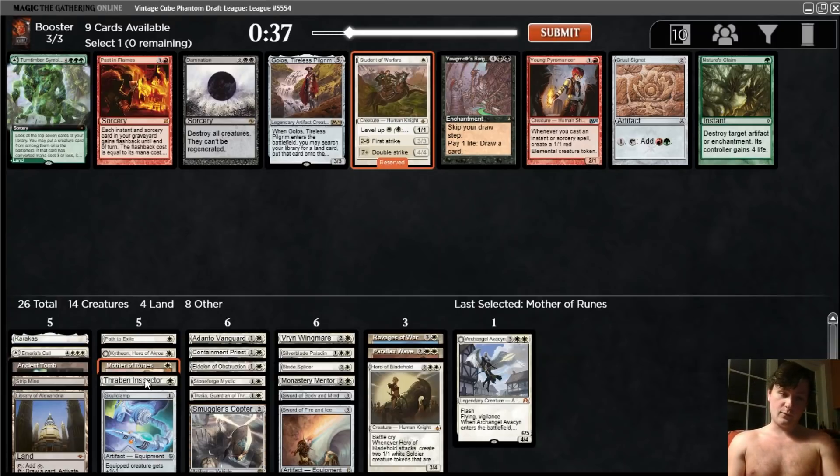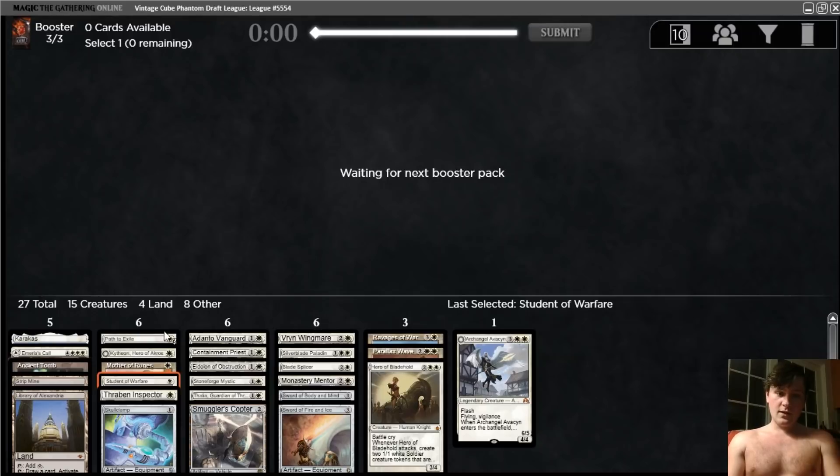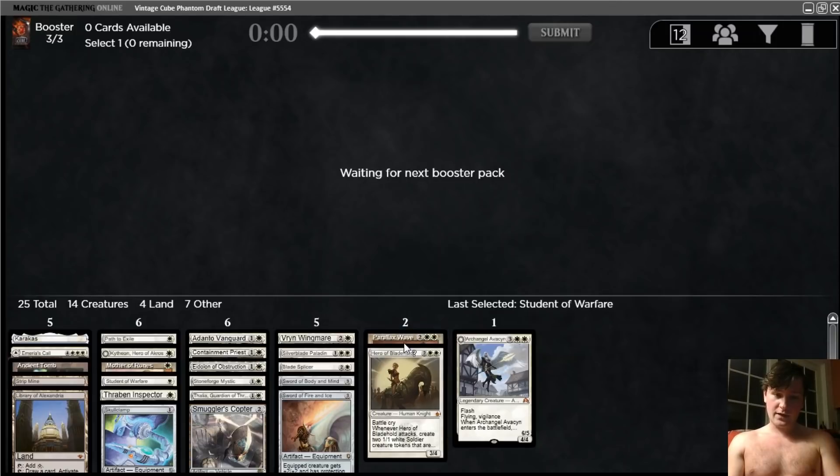Skullclamp is an okay play on turn one. And then we have four good creatures, and we could maybe even wheel the Bodyguard. I'll take the Student. Four-color deck with no power and no acceleration including Chrome Mox or Mox Diamond — this deck looks really strong to me. We'll be making some cuts. In the ideal deck, we wouldn't be playing either of those two. But all of these I really would like to play.